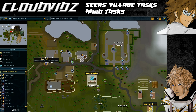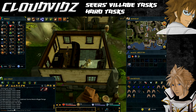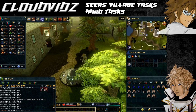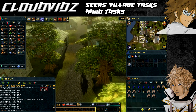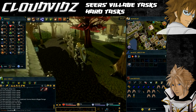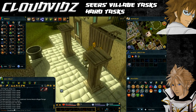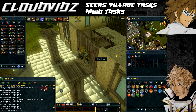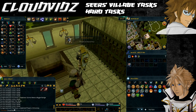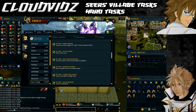The next task is 'Prayer of Attorney' — enter the Seers Village courthouse with Piety prayer active. This requires completing King's Ransom and the Knight Waves Training Ground, and you need 70 Prayer and 70 Defence. Teleport back to the Seers Village lodestone; the courthouse is south of the bank. Turn Piety on before entering — if you enter first and then turn it on it will not work.